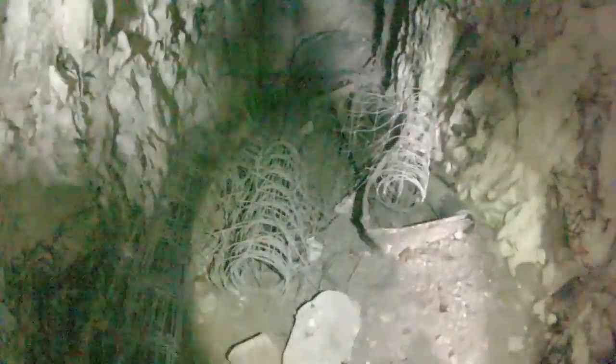Nice little air raid shelter at Langdon Prison. It's not lined at all — it's just all chalk. You can see the pick marks going even shorter. And that's the other way out. Basically it's just a horseshoe shape style.